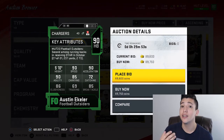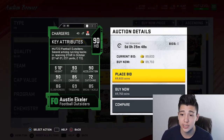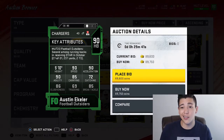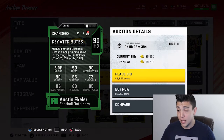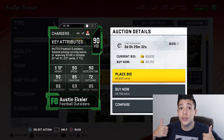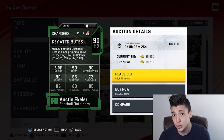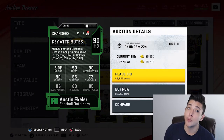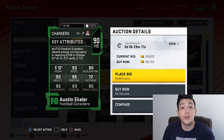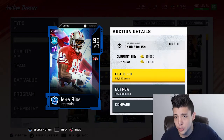Number four is Austin Ekeler, more of a speedier back with 90 speed, 90 acceleration, 90 agility, 85 carrying, 86 elusiveness, 85 break tackle, and 72 catching. We're at the point where 94-95 overall cards are matching up with linebackers and receivers, but Austin Ekeler's 90 speed is beyond serviceable under 100k. He's a nice bridge back until you can get the card you really want — perfect if you're a Chargers fan.